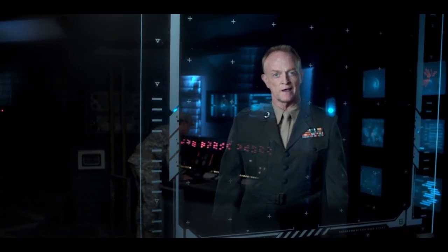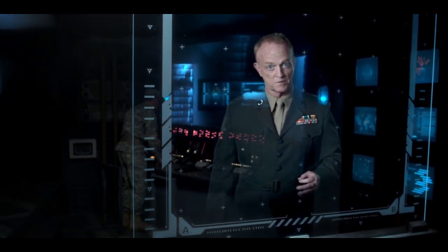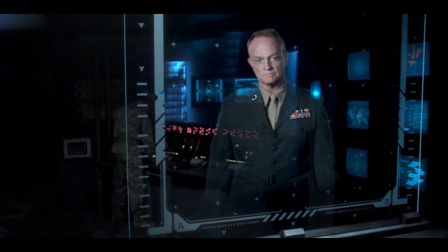Sir, I've got General Riggs on the comm. Commander, Gideon's Extremis are moving on the Scrin Tower Research Station. Both General Secretary Rios and Kane are on site. Intercept and offer protection to both. This is a very tenuous political climate. We cannot afford to lose momentum right now. Riggs out.